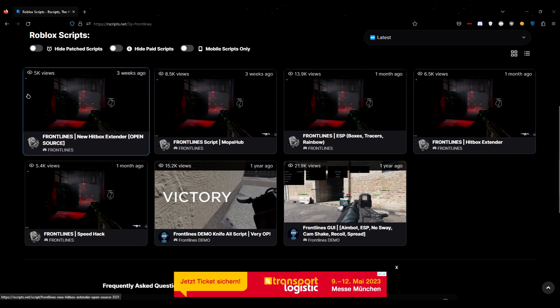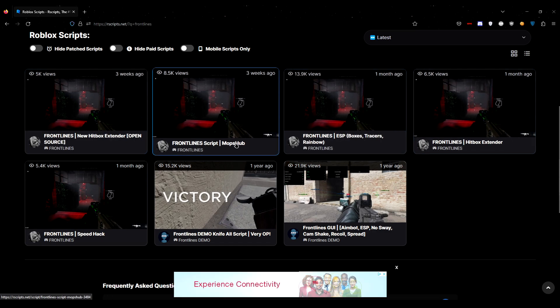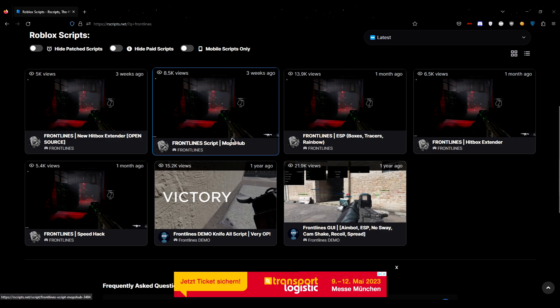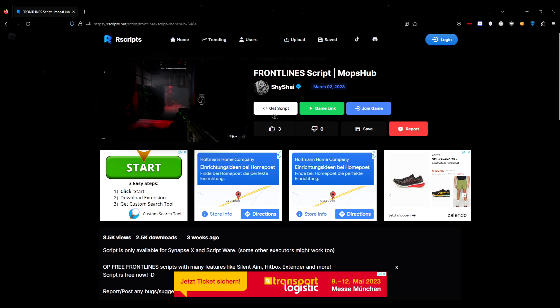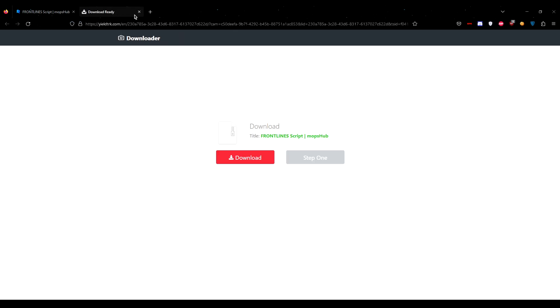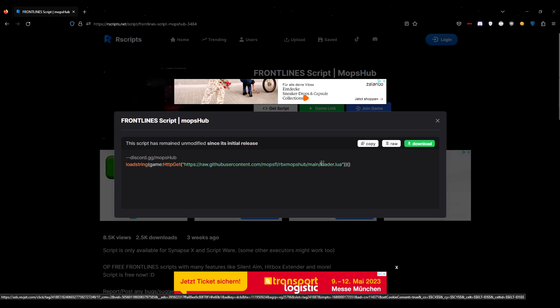It should come up with a whole bunch of results. It's up to what you choose, but I would personally prefer you guys to use this mob subscript because it is the most compact one — it has all the features in one place in one little GUI. Once you've made your choice, click on the script that you want. To get the script, just click on this 'Get Script' button. You'll see an ad — just close that and you'll have the script.